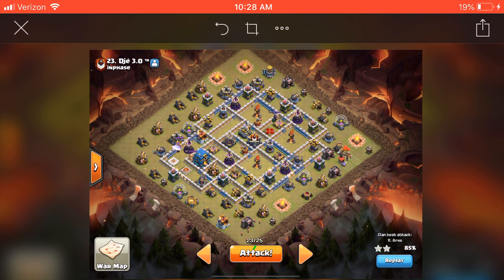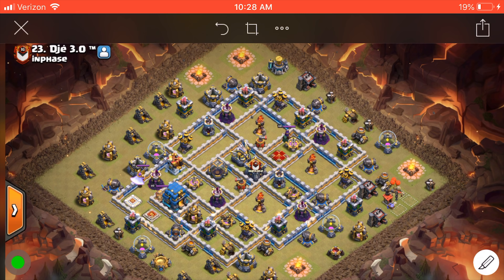Now, this is becoming a pretty popular design — not the exact defense placement, but this placement of Inferno Towers and where the town hall is sitting. It's just becoming very, very popular. You've probably seen 20 different versions of this style of base. What I like about this is you can come this side and go to the town hall — I've tripled it that way — or you can come safe and go at the town hall side, I've tripled it that way as well.